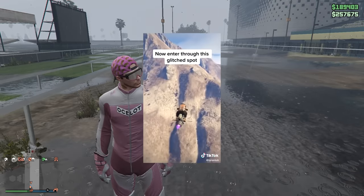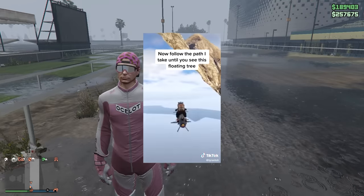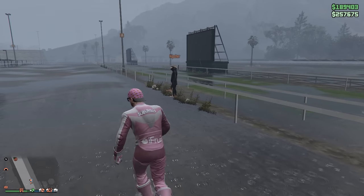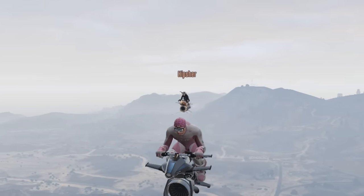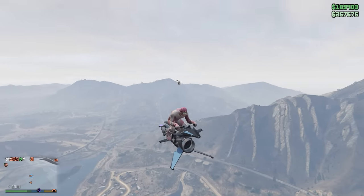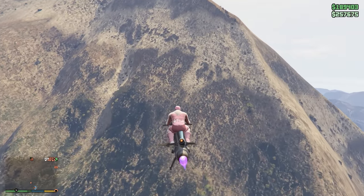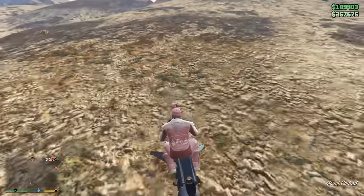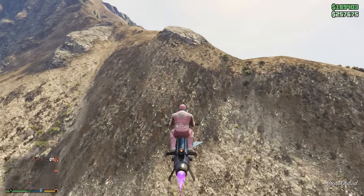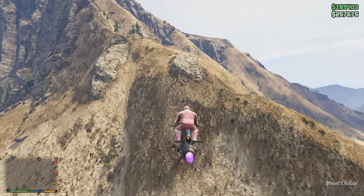This next one just looks insane — not just because of the money glitch, but you drive through a mountain and there's a tree under there. Imagine if I said that sentence anywhere else — it sounds so weird. What'd you do today? I drove under a mountain and there was a tree there. Something really scary about a monkey on an Oppressor Mark II behind you — like a wasp, but worse. I feel like this is gonna be a gotcha, like I'm just gonna smash into the side of the mountain. At least I didn't fall off. I don't look stupid. It's right up here, I think.